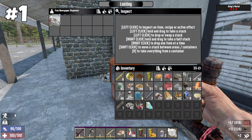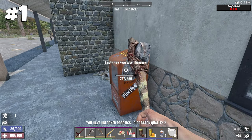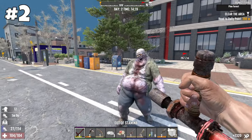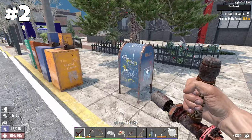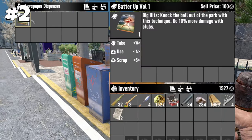Newspaper dispensers and colored mailboxes are by far the easiest way to get mechanical parts – just destroy them with your hammer. Starting with the Alpha 21 update, they also became a valuable source of various journals and tomes. There are big groups of such dispensers in the cities.